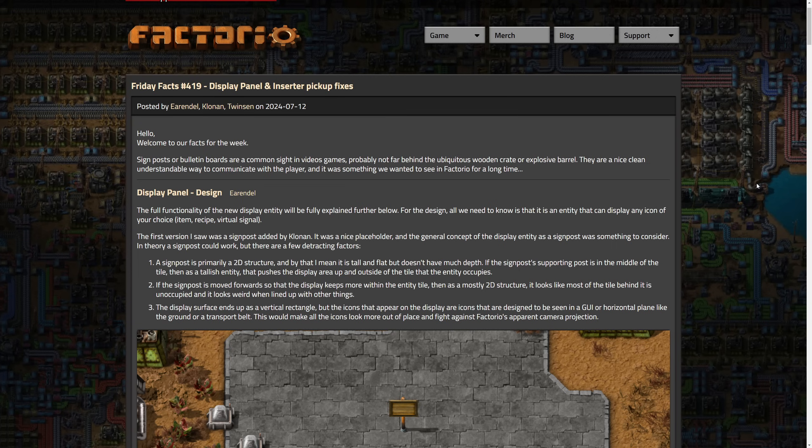This is written by three people: Arendelle, Clonin, and Twinson. We'll start by saying signposts or bulletin boards are a common sight in video games — probably not far behind the ambiguous wooden crate or explosive barrel. They provide a clean, understandable way to communicate. We have several mods in Factorio that do this. Clonin made one which Arendelle will go into, and there are several other variations as well.